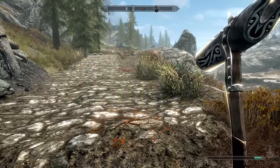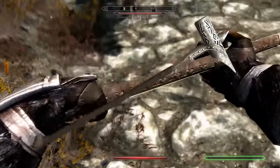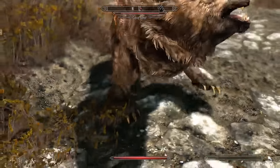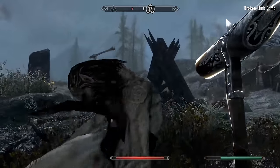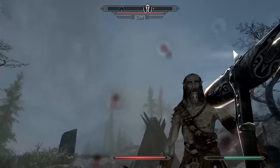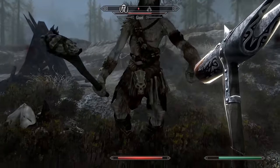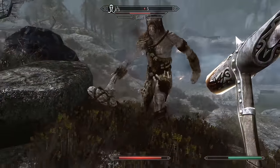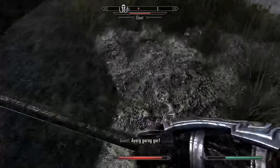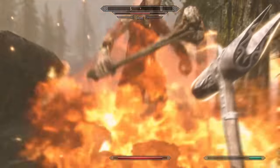Switching it up to warhammers, the Dawnguard Rune Hammer is a fine example of one. It is a unique warhammer with a base damage of 22, and has a unique effect as well. Bashing with the Rune Hammer will place a magical fire rune on the surface you're facing, dealing 50 points of fire damage when detonated by enemy proximity — like fire rune spells usually do. Instead of converting magicka into a fire rune, you're using the stamina from your bash attack to create one. Like the Blood Skull Blade, no soul gems are needed to recharge this weapon. No extra maintenance is a huge bonus.